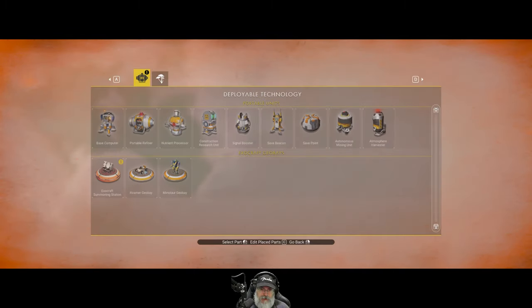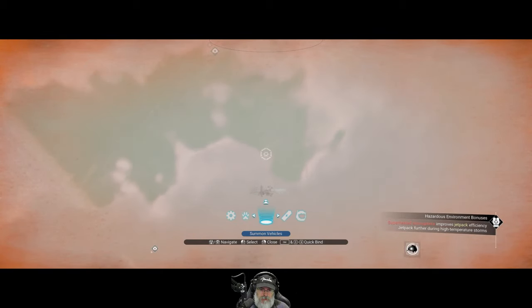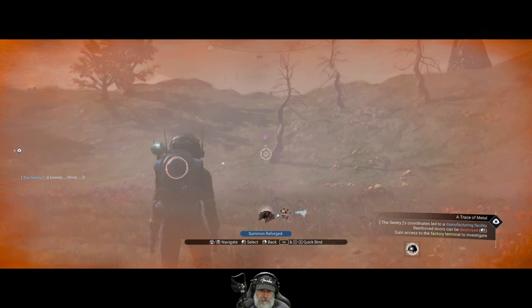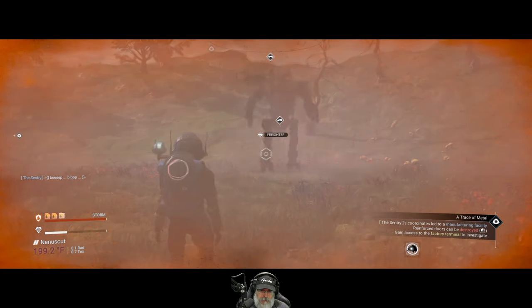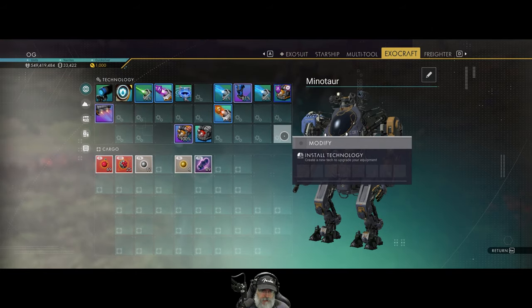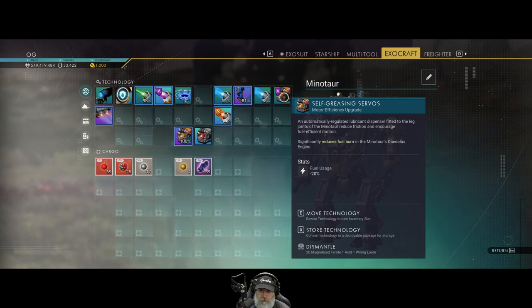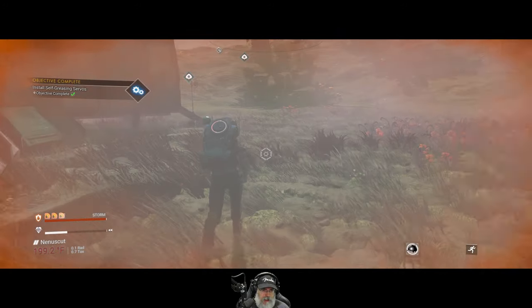What I want to do here is call in our crater, and then let's call in our Minotaur. Very cool. Now let's go here and install the self-greasing servos. And that is done — self-greasing servos installed. Minus 20% fuel usage. That objective is complete.